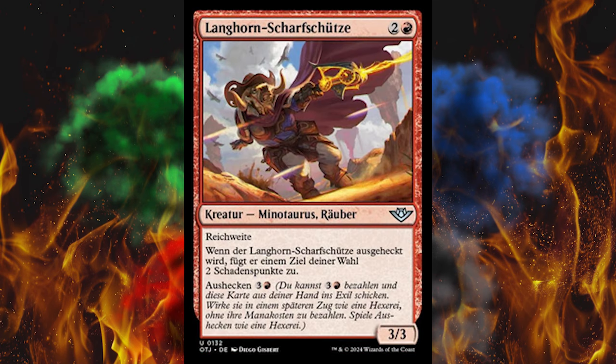Next up we got Longhorn Sharpshooter. It's a 3-cost red creature, Minotaur rogue — it's an uncommon. Reach, and when this becomes plotted, it deals 2 damage to any target, and then plot 4. The mechanic wasn't good enough so they added on to it — making the mechanic meta mechanics. That always goes really well. Just ask Madness and every other thing they've tried to do.